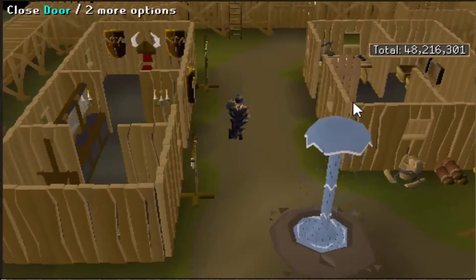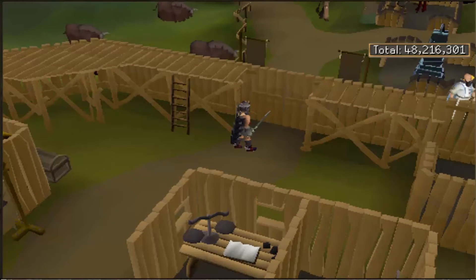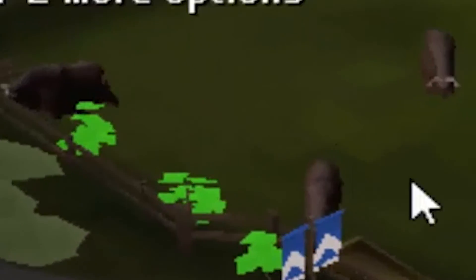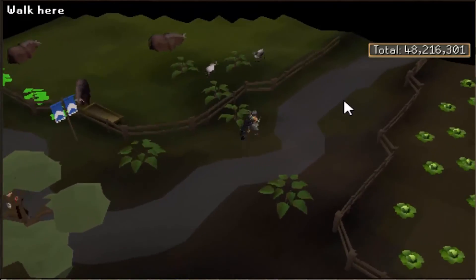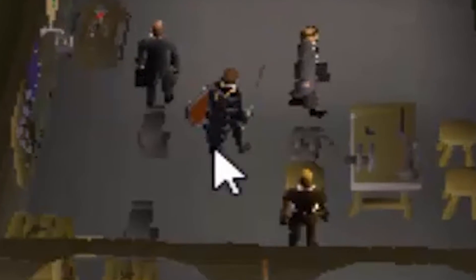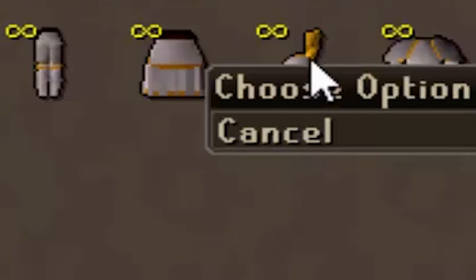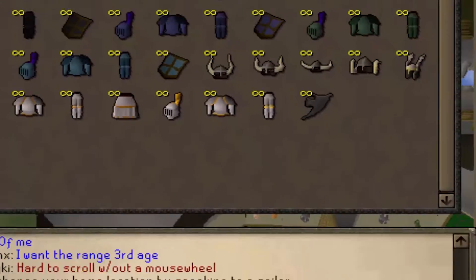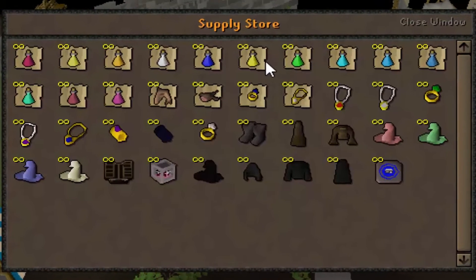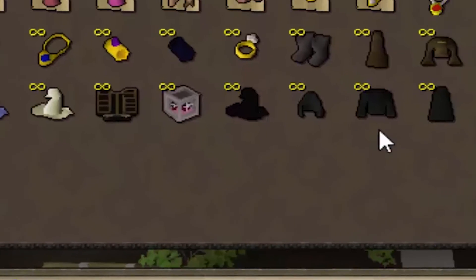Some other good training spots are the yaks located at Neitiznot South — usually pretty empty and decent XP since they have quite a lot of health. An even better spot is near Lumbridge where there are loads of yaks and even some rams to attack, and I almost never see anyone there. You can upgrade your gear by talking to Horvik, who sells all the fremennik helms, up to rune armor, and proselyte which boosts prayer. Other NPCs nearby sell loads of noted potions, pure gear, and house teleports.